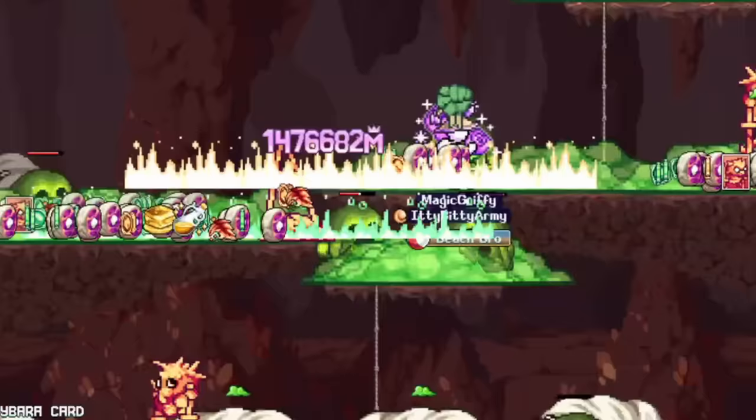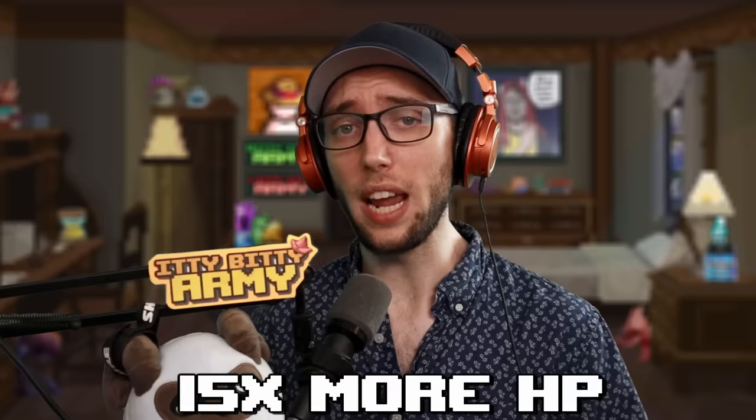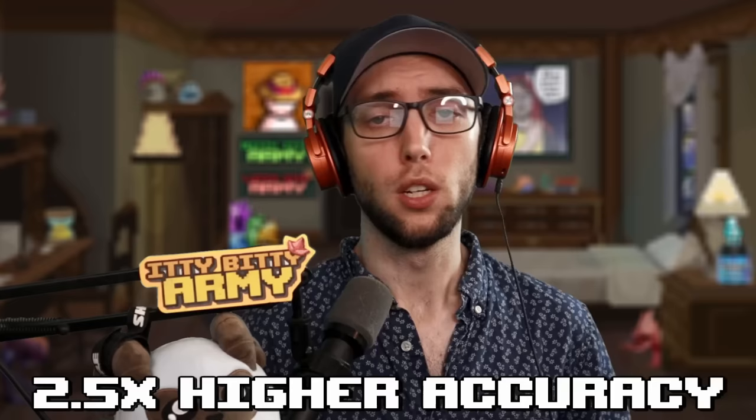To start off, what is a crystal mob spawn? Crystal mobs are a rare enemy that have a base value of spawning of 1 in 2,000, whenever you kill an enemy in the respective world. For instance, crystal carrots spawn in world 1, crystal cabals spawn in world 2, crystal cattle in world 3. They're a way more juiced out version with 15 times more HP, 2.5 times higher accuracy in order to hit 100%, and 2.5 times more damage than the enemy you are currently farming.